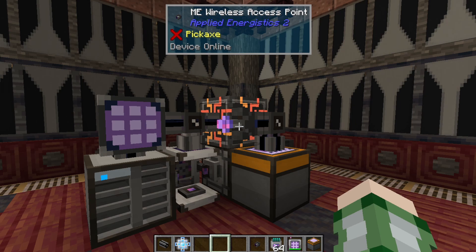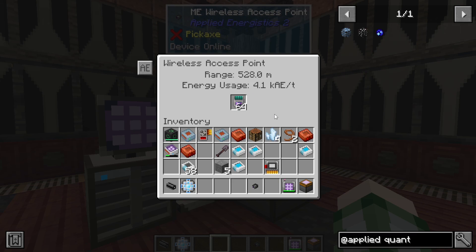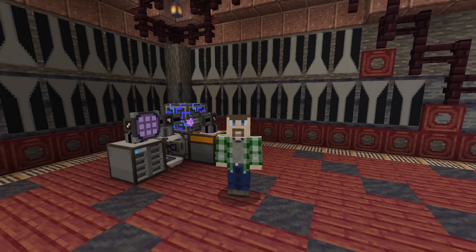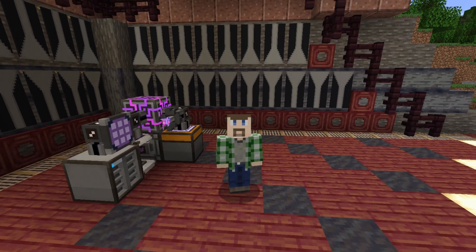The last thing to mention is you can upgrade the wireless access points themselves. They have an upgrade slot where you can add wireless boosters, and these do stack. Putting one in raises the energy cost but also increases the range. Adding a whole stack significantly increases the energy but massively increases the range. Some mod packs add an infinity wireless booster — usually requiring killing the ender dragon — which gives infinite range across all dimensions. But by default, that doesn't exist.